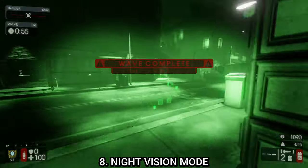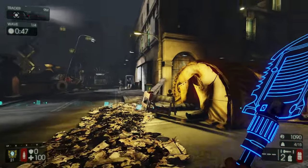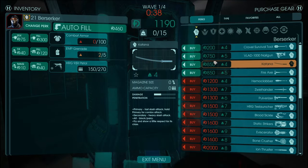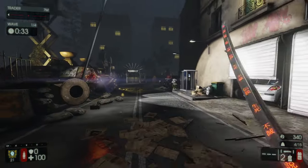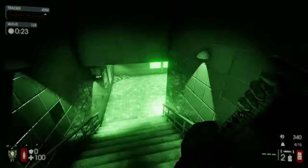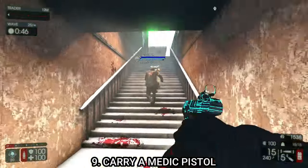Tip number eight: some perks have a night vision mode you can use to see in the dark. Most people don't know about this feature. You can enable night vision on the berserker, and it's actually quite good. It's a shame nobody really uses it — if Killing Floor 2 had a more in-depth tutorial more people would know. It's not available on every perk, mainly berserker and a few others, so keep it in mind next time you play berserker.